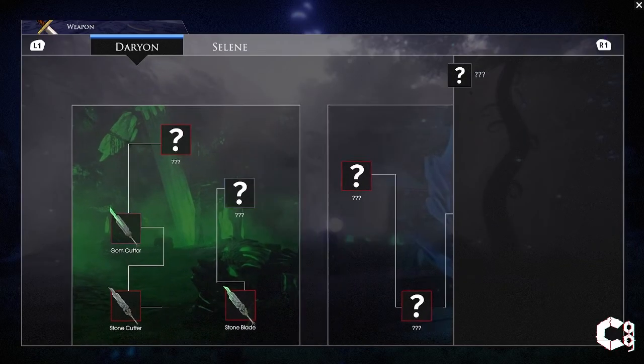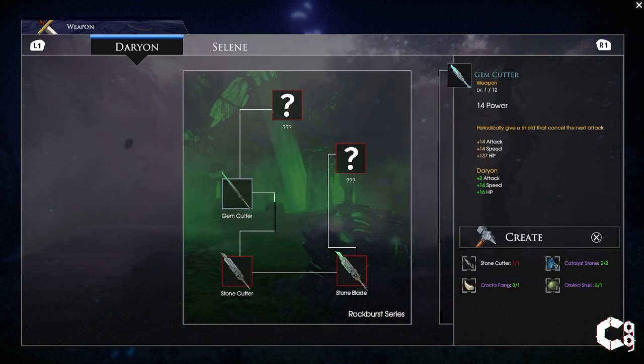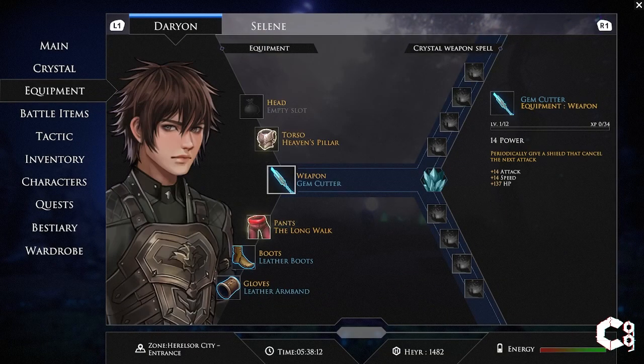If you don't have everything, all the materials are easy to find on the planes. You can also buy them from the merchants in town. Make sure you have the stonecutter unequipped and go ahead and craft the gemcutter. And that's how you upgrade Darien's sword.